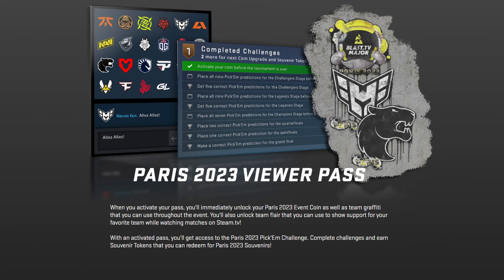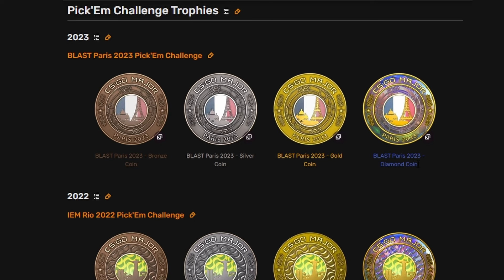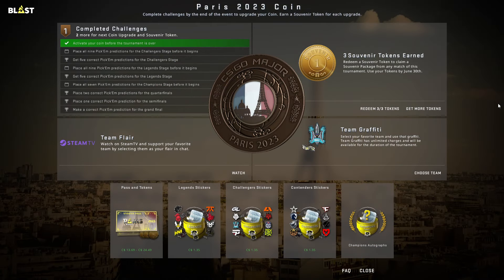Going into the update, the things you can expect include the Viewer Pass. This will be arriving around next week, which will be coming side by side with the Event Coin. We can all hope for a brand new design, not just the exact same as some of the past Majors — will it be the same coin or will they come out with something new this year? Once activated, the Viewer Pass will give you access to the Pickums.